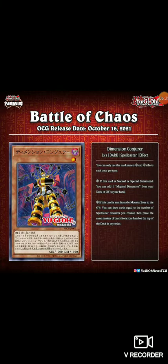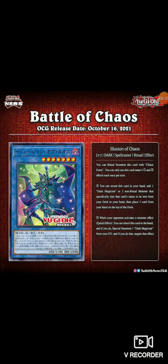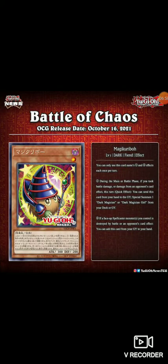It's a decent card — I don't know how many people are going to use it, but it's cool overall. It's level one so it's a one-for-one target if you want Magical Dimension. I think that's the end of the Dark Magician cards. I think they're cool. My favorite is the Magic Kuriboh — it's just adorable. But that's gonna be the end of the video. Let me know what you think about these new Dark Magician cards — do you think it's gonna make the deck better, or do you think these cards just don't matter? Like, comment, subscribe, and peace.